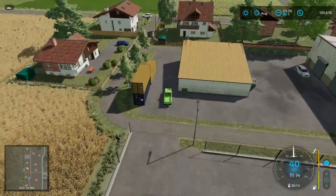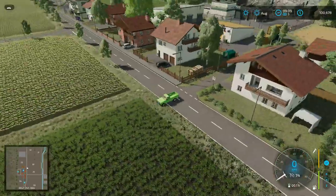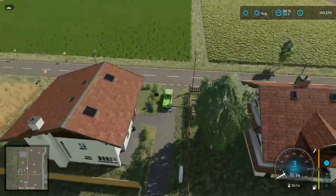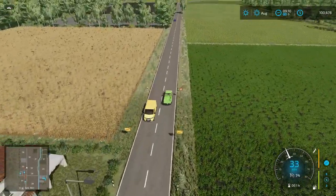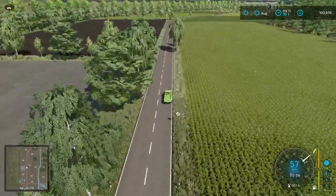There we go - that was the confectionery factory we just drove through. Now we're heading back out this way. There's the seed point, right behind that building in the upper right. We'll head down this way and get another sip of coffee as we're going.